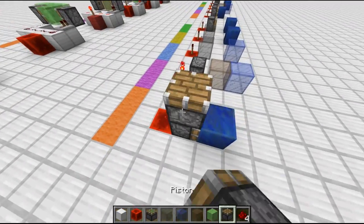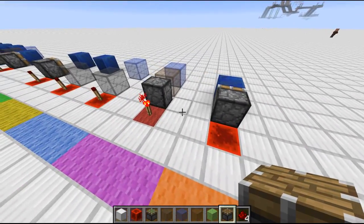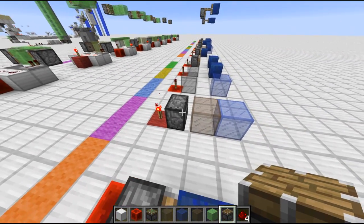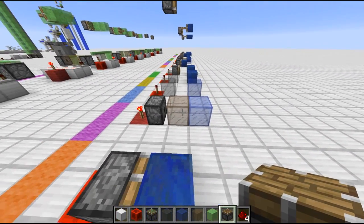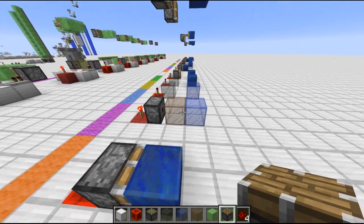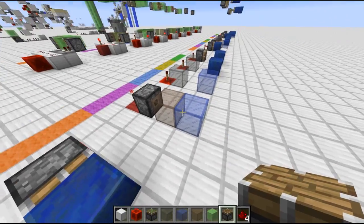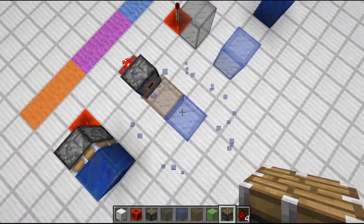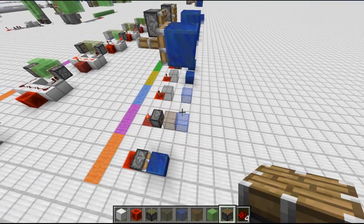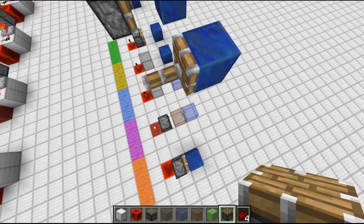So first: just a normal piston with a lapis block in front and a redstone block behind. When the torch gets placed, the piston extends and turns the block in front of it to block 36, and also turns the lapis block to block 36, and moves it one to the side already. So when the piston starts extending there is a block 36 storing the lapis block where the lapis block will stop moving later on — the piston arm and lapis block are in those two blocks.